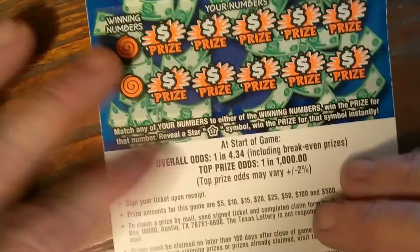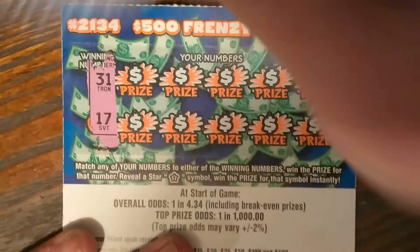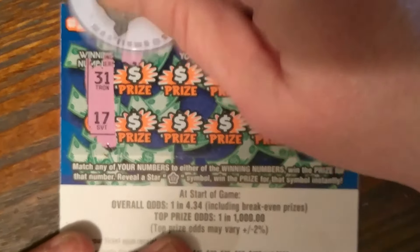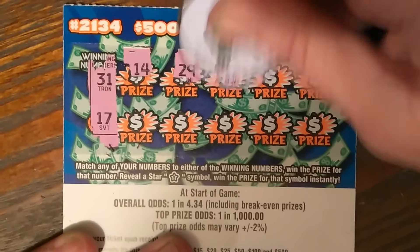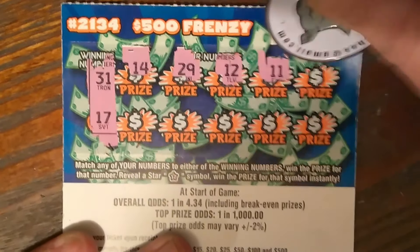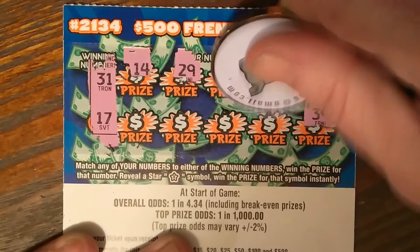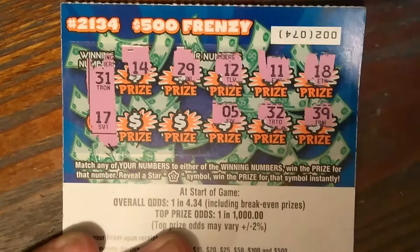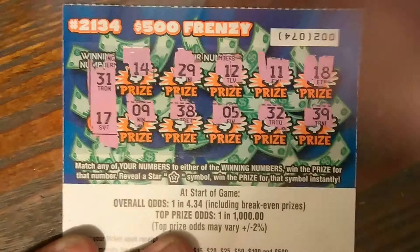Flipping it over to the back. Our numbers are 31 and 17. The board shows 14, 29, 12, 11, 18, 39, 32, 5, 38, and 9.